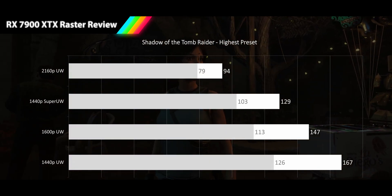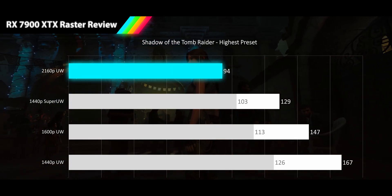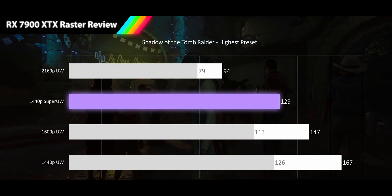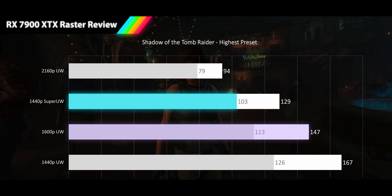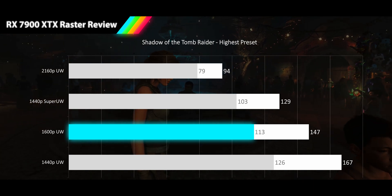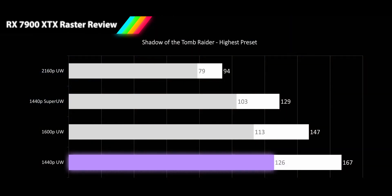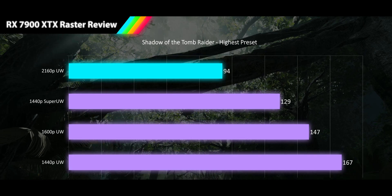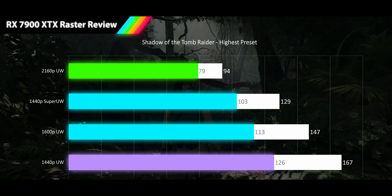We follow Lara to Shadow of the Tomb Raider played on its highest preset. At 4K ultrawide, the 7900 XTX delivers 94 FPS average and a 74 FPS 1% low. At 1440p super ultrawide, 129 FPS average with 103 FPS 1% lows. At 1600p ultrawide, 147 FPS average and 113 FPS 1% low. At 1440p ultrawide, 167 FPS average with 1% lows reaching very high refresh rates at 126 FPS. The 7900 XTX delivers an eminently playable experience with great average refresh rates and a better than average 1% low variance of 21%.